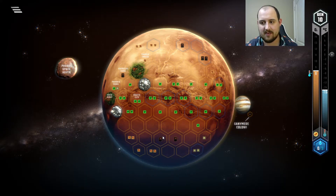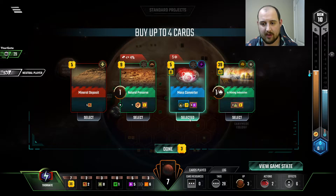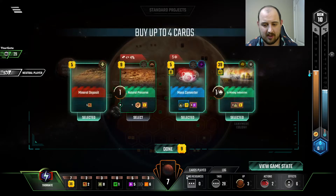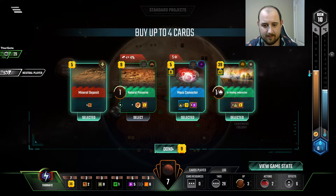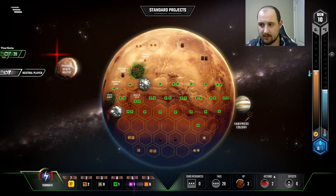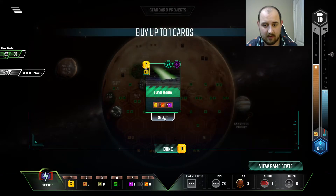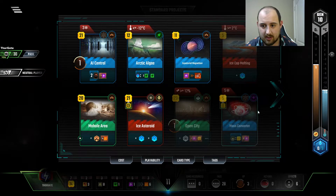As long as we play a space amount we get a heat bump as well. Do we want steel? Maybe. AI Central — how many science tags? We're at three. Let's see if we can get up to five. Lunar Beam is really cheap for us, so it's looking like we're not going to get up to five.